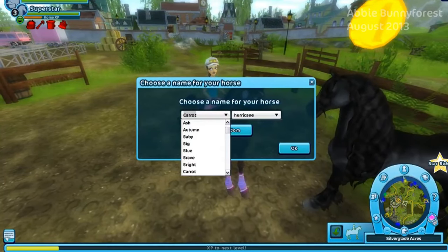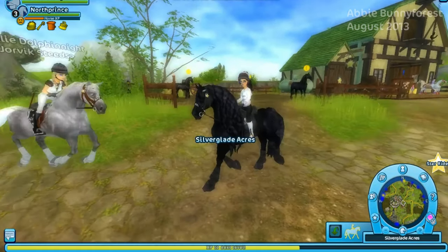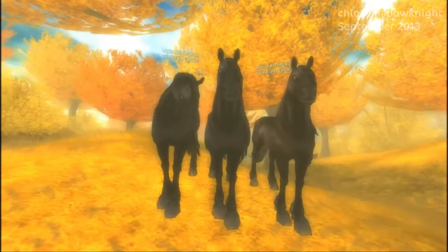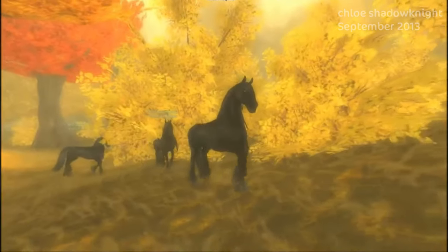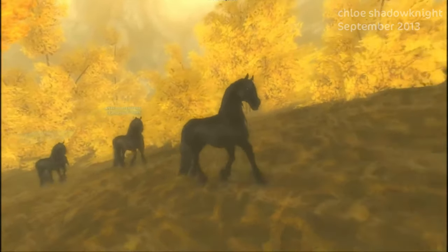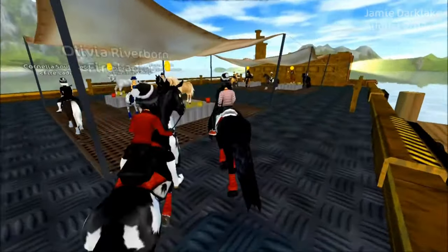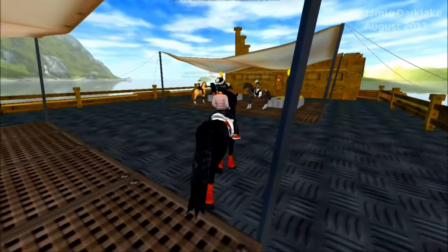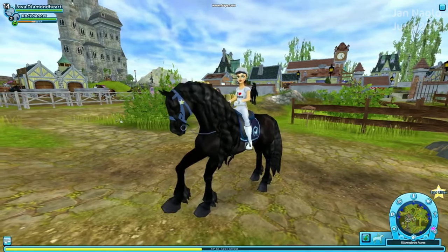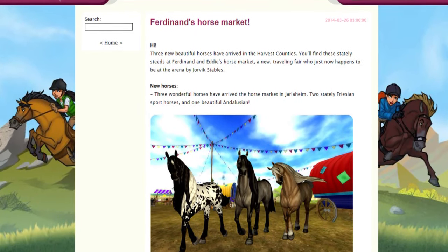These horses quickly rose to popularity as they were well anticipated. I can imagine what a milestone that was for the game and how grateful the community must have been. This horse was a perfect choice for those who wanted to stand out from the crowd. The Frisian was much taller than the regular horses and had a long, glorious mane that challenged Star Stable's normality. Star Stable went on to introduce more diverse horse models in 2013, such as the Jorvik Pony on August 21st and the Arabian Thoroughbred on December 18th, but the popularity of the Frisian still remained, especially for those who preferred a darker, edgier appearance.